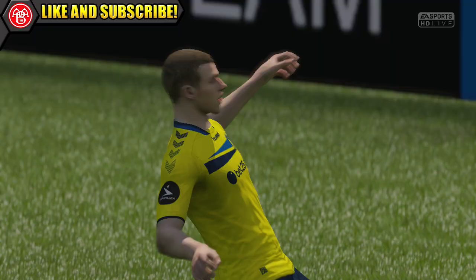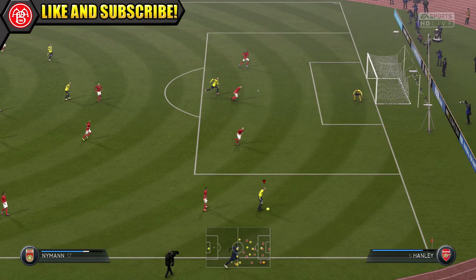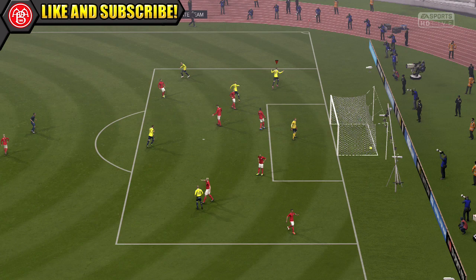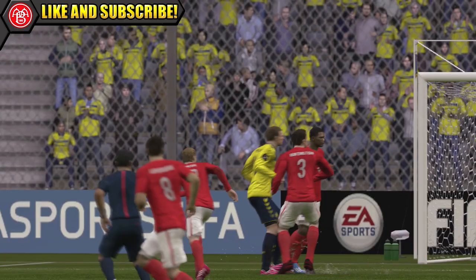He is a great aerial threat as well, with that 6 foot 5 height and great heading accuracy — he can get up to meet headers. He does have poor jumping, but that height is a great counter for it. Not a lot of defenders were beating Hellenius in the air, and he did manage a couple of nice headed finishes. He really did perform better than I was actually expecting, which is always a good thing when you go in with low expectations.